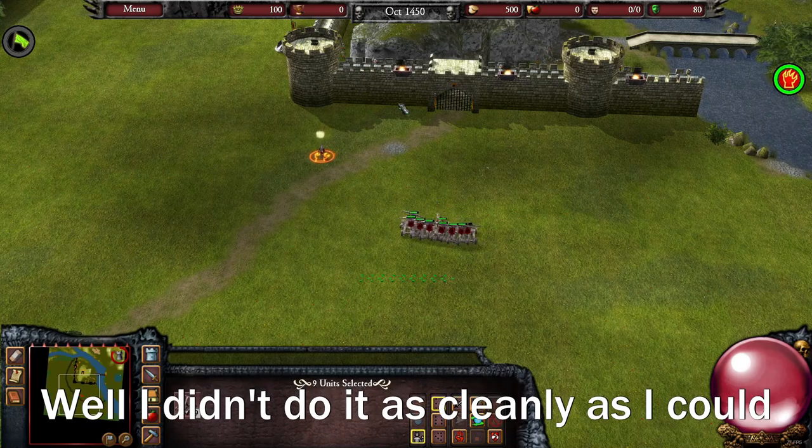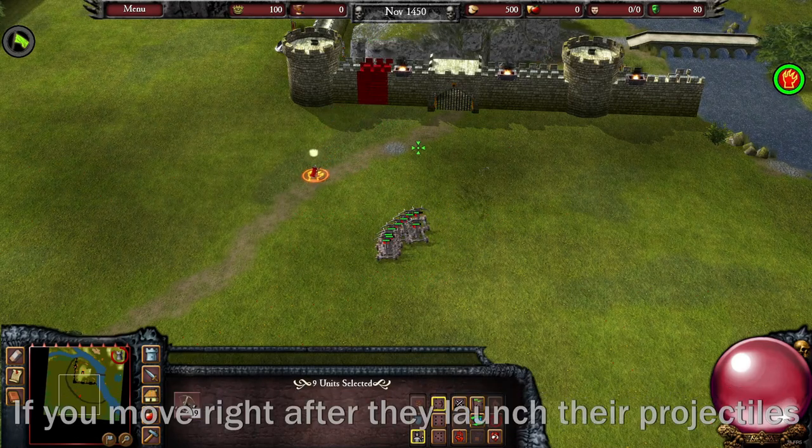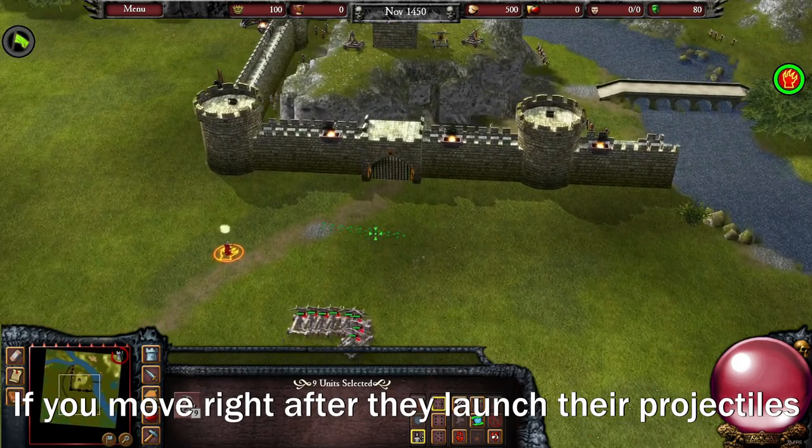I didn't do it as cleanly as I could, but basically you can reset the attack animation if you move right after they launch their projectiles.